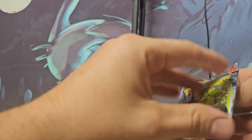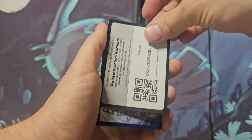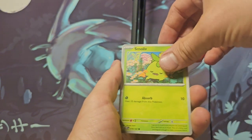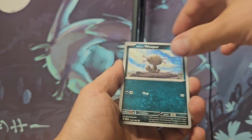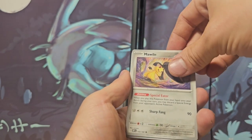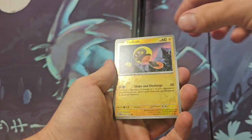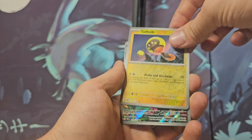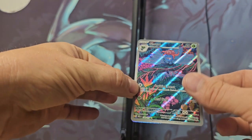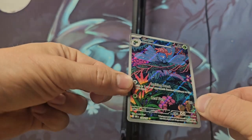Alright, one more pack — make it count, please! Let's get something good. Come on... we got a Wooper, Phantump, Altaria, Mawile — oh! Okay, I thought I skipped one of the reverses. Come on, let's get something cool — we got something cool! Very beautiful Gloom SIR and to finish it off, we got a Toxtricity. So we did get a pull — very, very beautiful card.